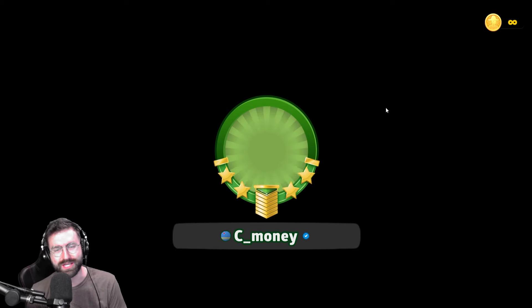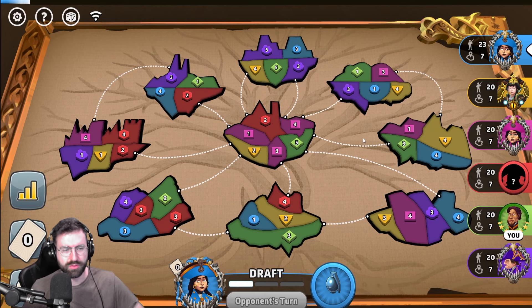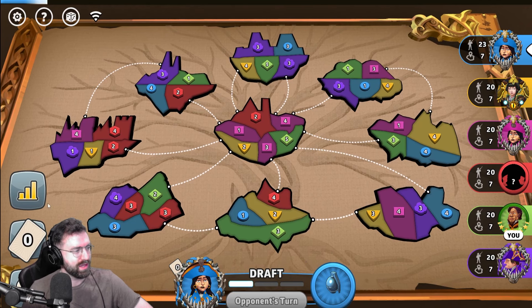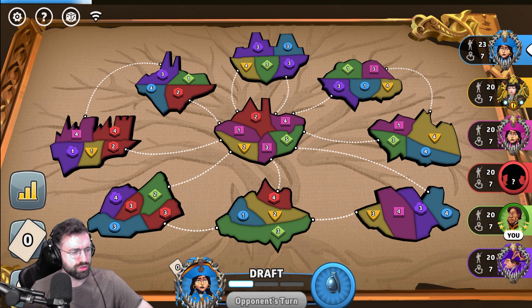Welcome back to another battle, everybody. I am C-Money, I'm a Grandmaster Level Risk Global Domination player, and today we are playing Progressive World Domination on one of the new maps. This one is the map Yggdrasil, the World Tree.